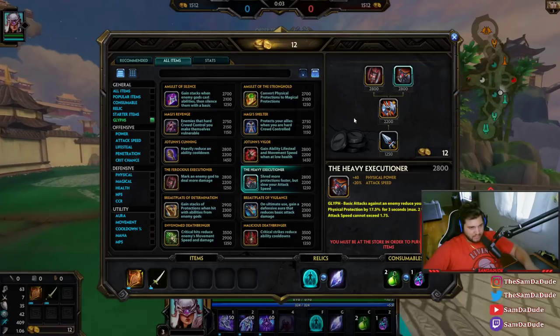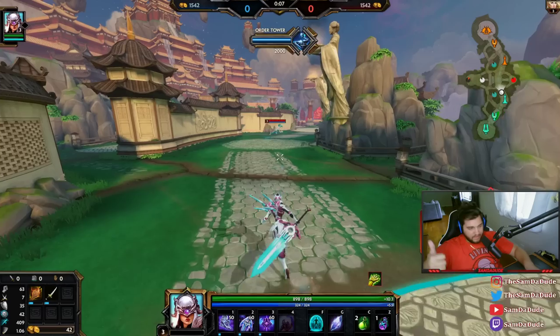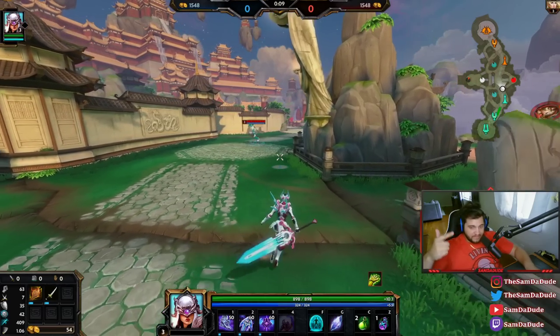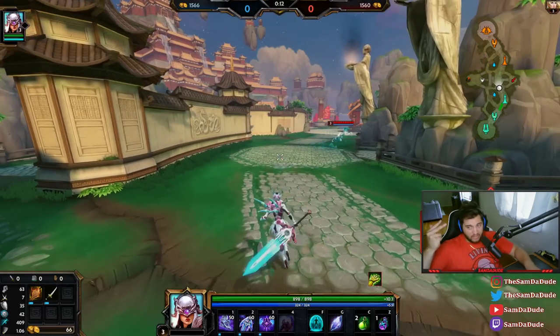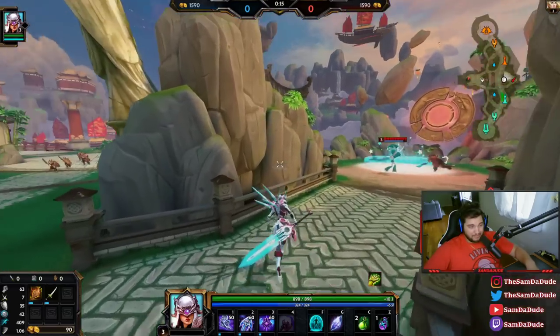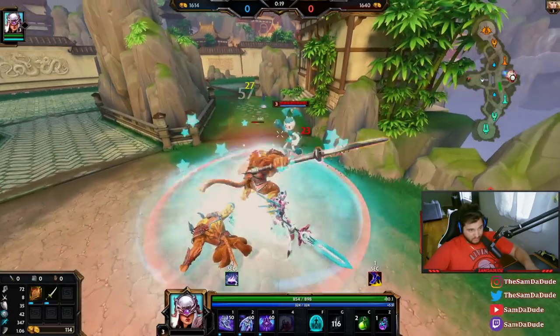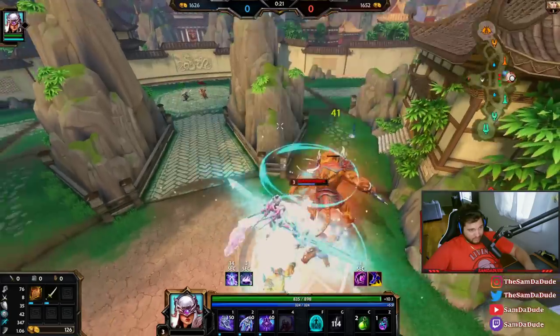So basically, with Heavy Executioner and Titan's Bane, Heavy Executioner, Titan's Bane, Deathbringer, and Wind Demon, I'm going to be attacking very slow, but my auto attacks will deal basically true damage. They will do a lot of damage.